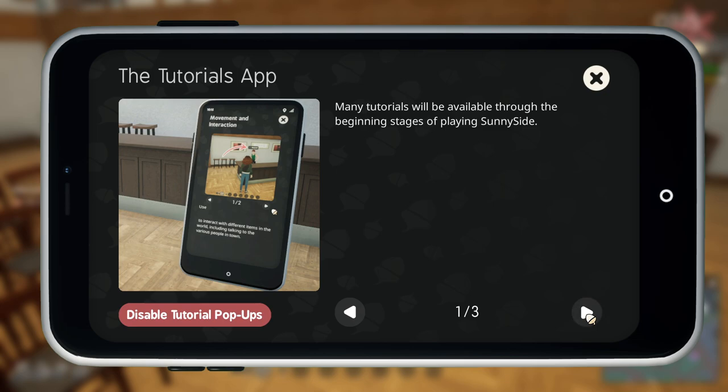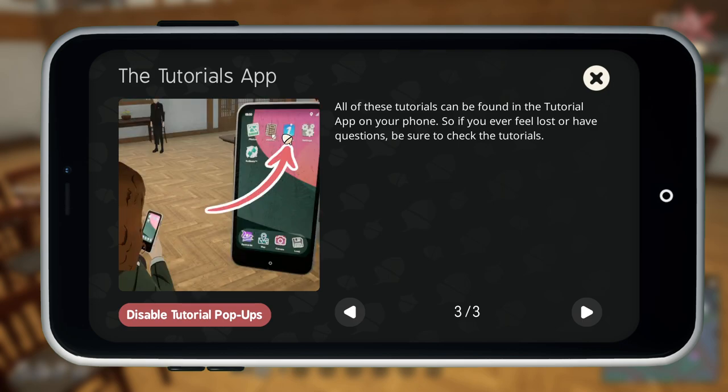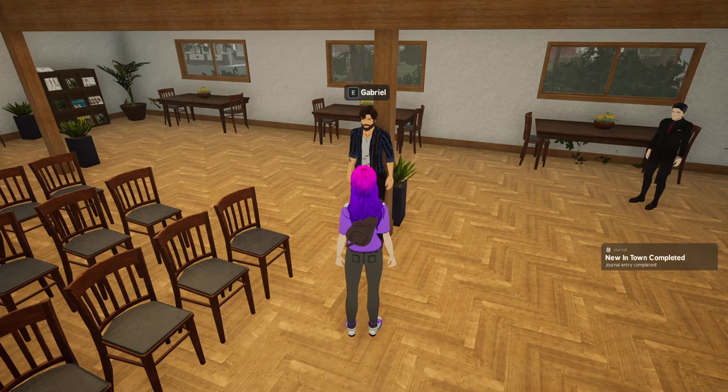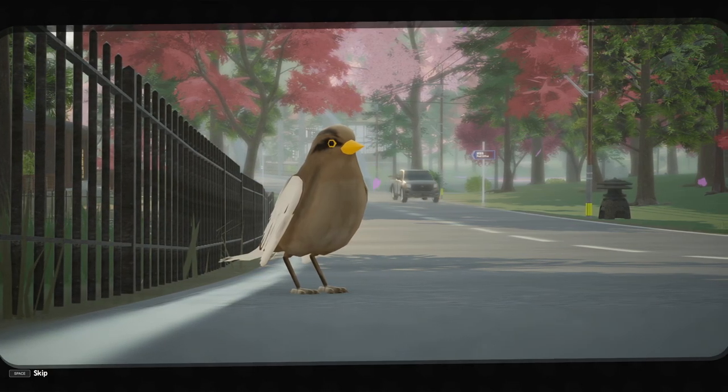Tutorials will be available — some will appear as pop-ups, others will be unlocked with a small notification. Tutorials can be found in your phone. Cool. "You ready then?" "Yeah, I'm ready." I love all the little birdies. Riding in a truck.